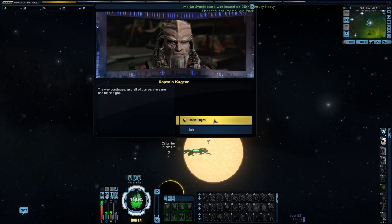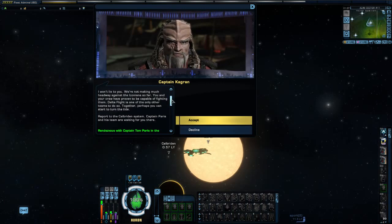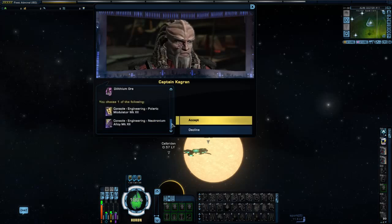Let's get our mission brief. We have proven to be capable of fighting them. Delta Flight is one of the only other teams to do so. Together, perhaps you can start to turn the tide. Report to the Cal Bryden system. Captain Paris and his team are waiting for you there. So that's what we have to do.